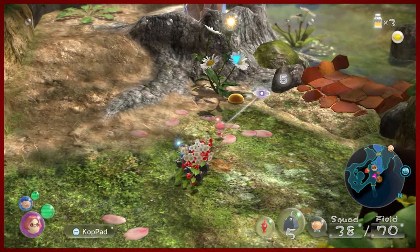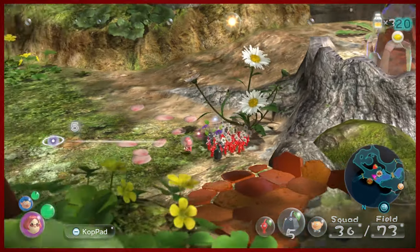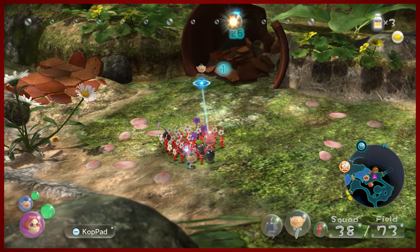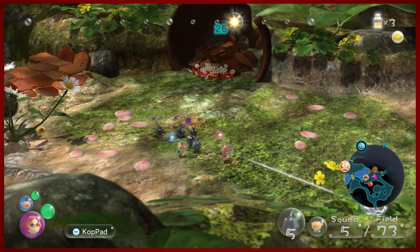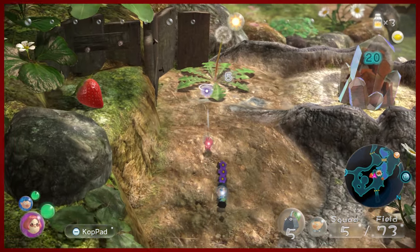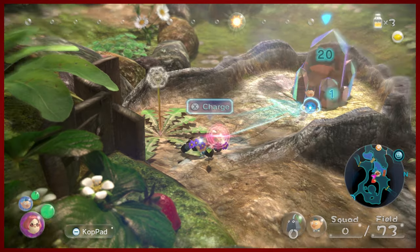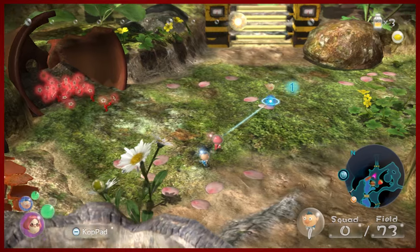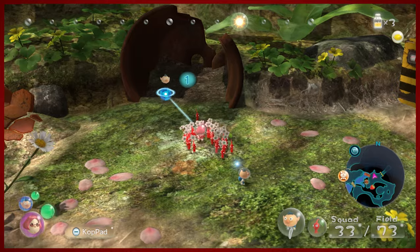It's funny that the game gives you a hint to figure stuff out, but you could also just figure it out by doing it. We're going to send all our reds here to carry these chips because they're faster than rock Pikmin and we want to build this bridge ASAP. We're going to use our remaining rock Pikmin to smash against that barrier. Looks like the reds actually took care of that already.